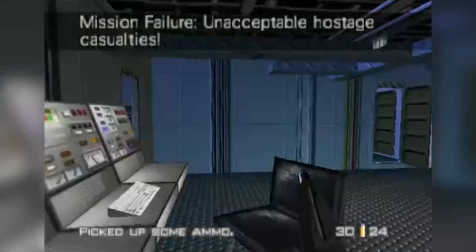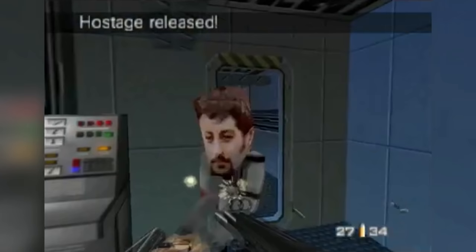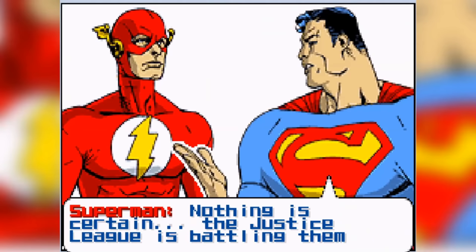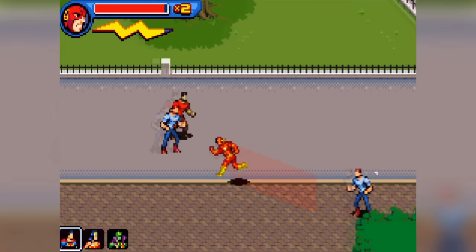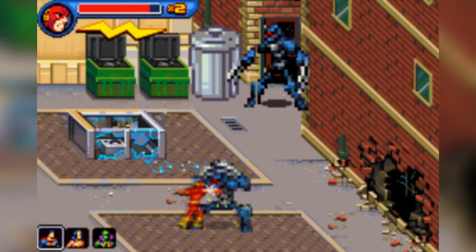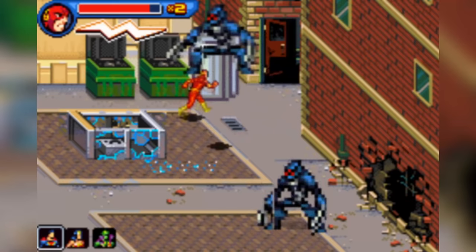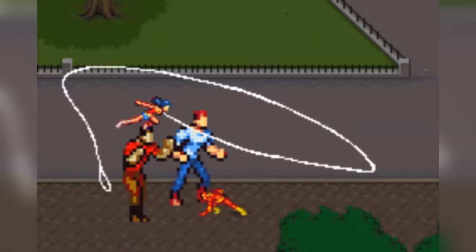Some of you may have come across as being a bit big-headed entering the Konami code in random games. Well, you certainly did with these entries. In Justice League Heroes: The Flash for the Game Boy Advance, entering up, up, down, down, left, right, left, right, Select while holding B on the title screen turned all your enemies gigantic. Bet you felt alright after entering that one.